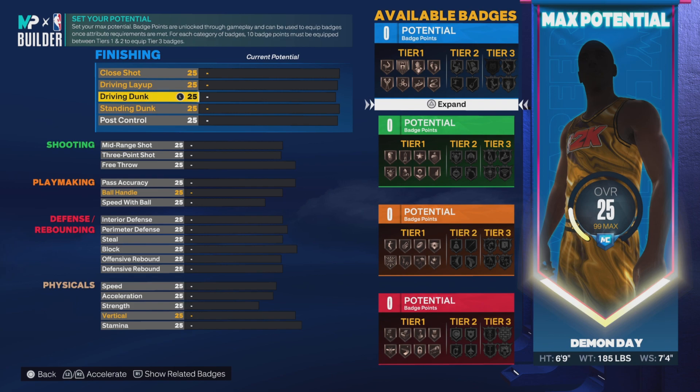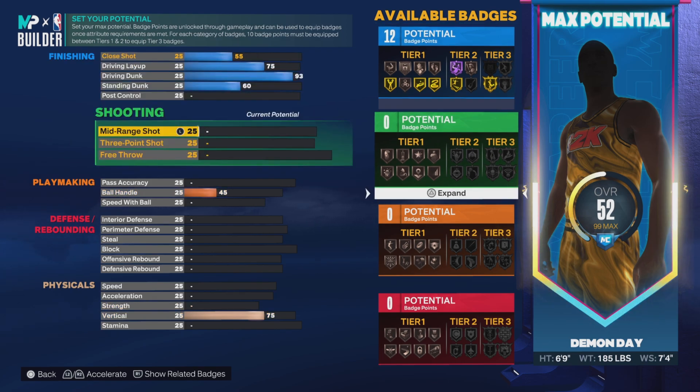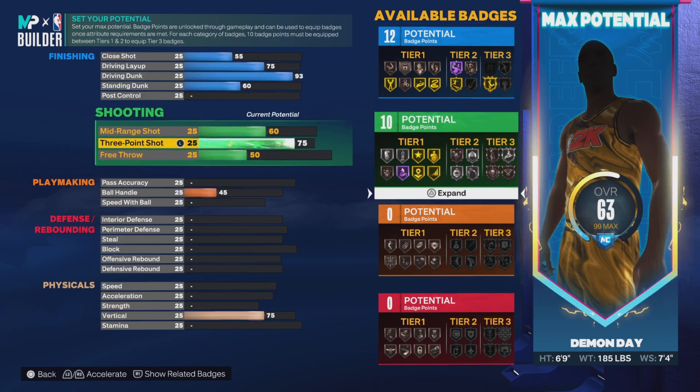First things first, we're gonna go 93 dunk so you can poster — that gets you gold slithery, perfect. We're gonna go 85 three-ball. Silver Agent Three and gold Green Machine, so you can catch and shoot on gold. You get all the badges you need on gold. This build is gonna be able to spot up, iso, do whatever you need to do.